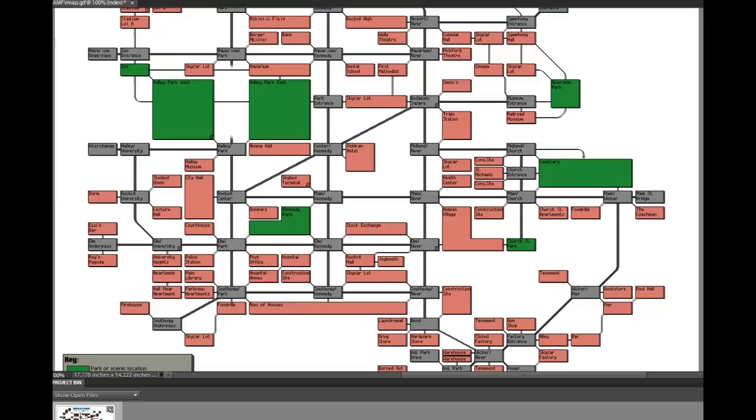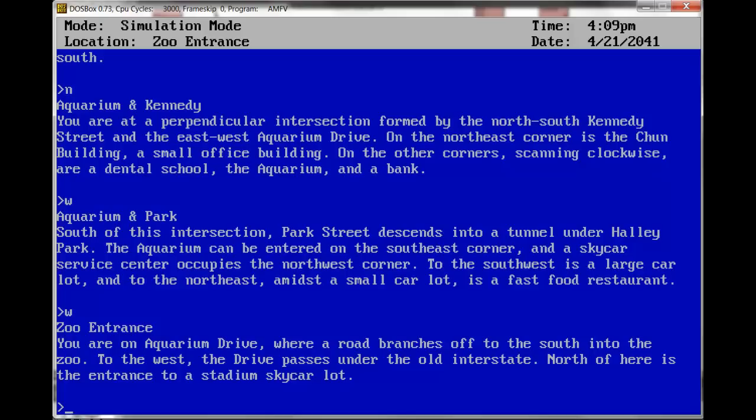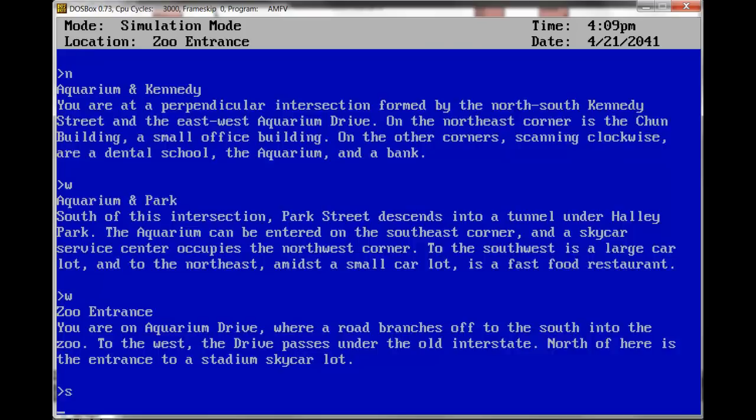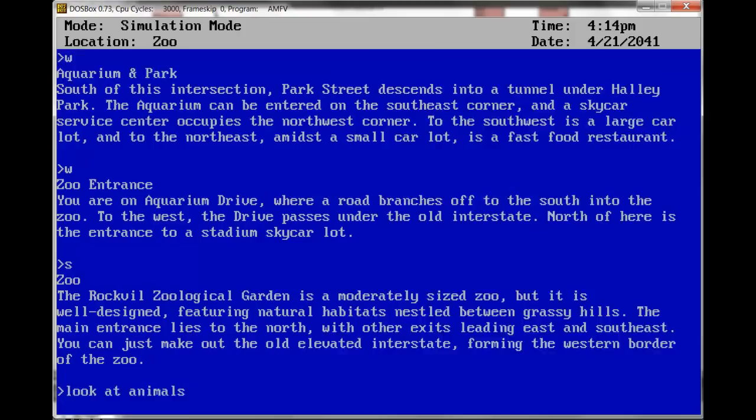West, then south — Zoo entrance. You are on Aquarium Drive where a road branches off to the south into the zoo. North of here is the entrance to the stadium. South — Zoo. The Rockville Zoological Garden is a modestly sized zoo, but it is well designed, featuring natural habitats nestled between grassy hills. The main entrance lies to the north, while other exits lead east and southeast. You can just make out the old elevated interstate forming the western border of the zoo. Look at animals — the animals are well-fed.